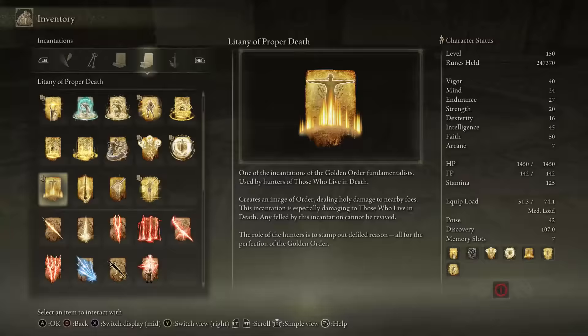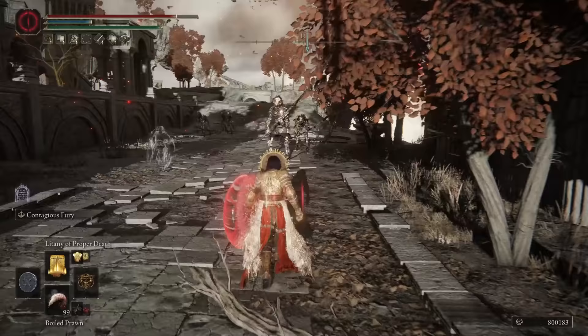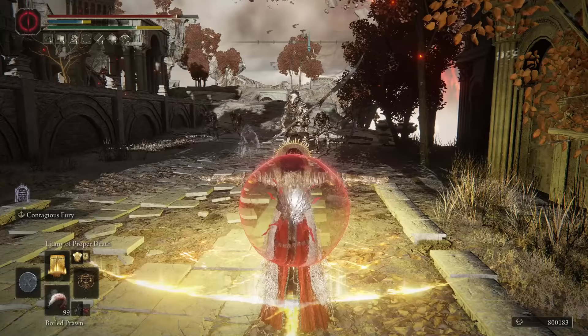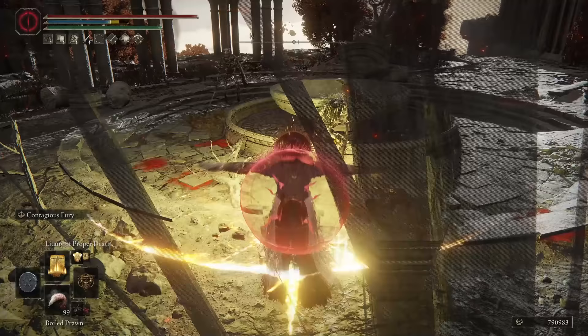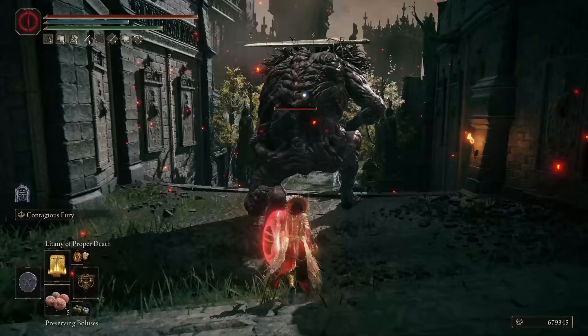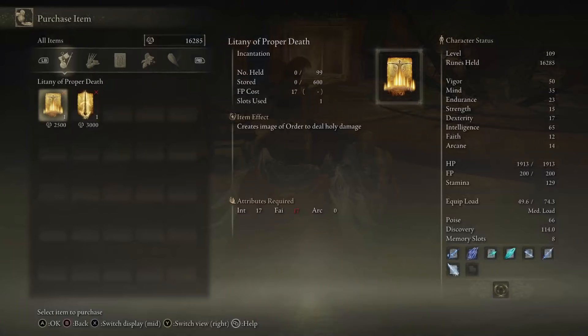There is an incantation from the Golden Order that is very interesting with very situational use cases, and that is Litany of Proper Death. It deals an enormous amount of damage to any undead enemy in the game and denies them any resurrection attempts. The cast is very fast and affects a wide area in front of you. I found the best place to use this incantation is in Crumbling Farum Azula, where it really helps clear the annoying undead enemies roaming the area. Besides being very effective against undead enemies, it's pretty much useless.